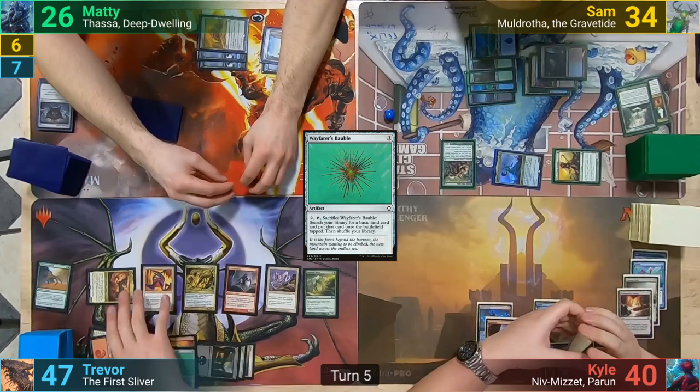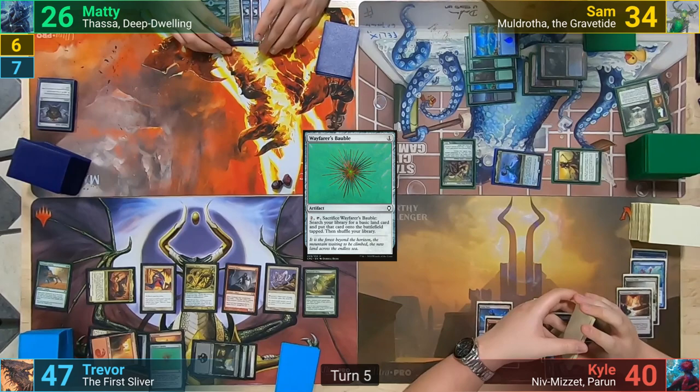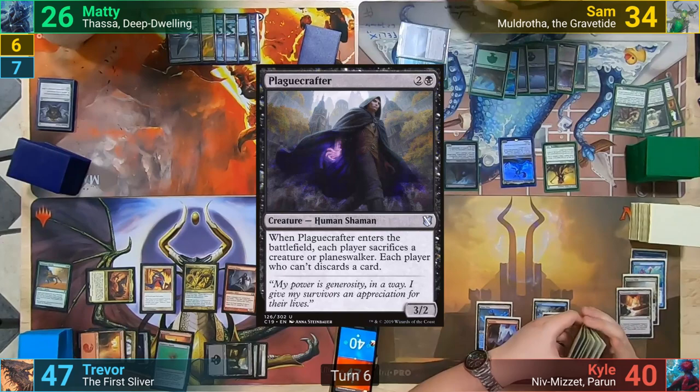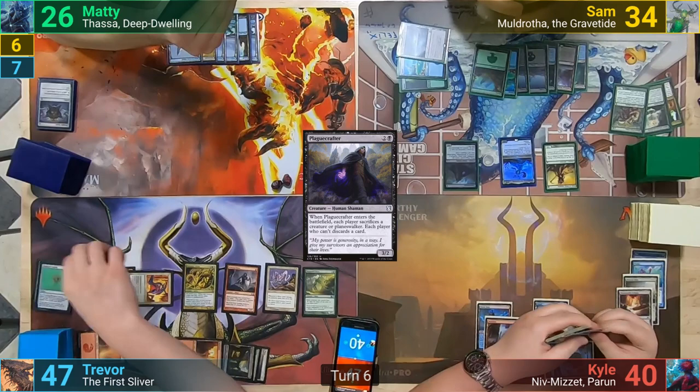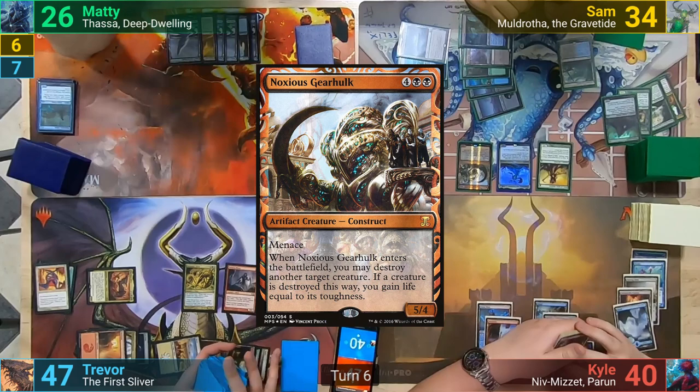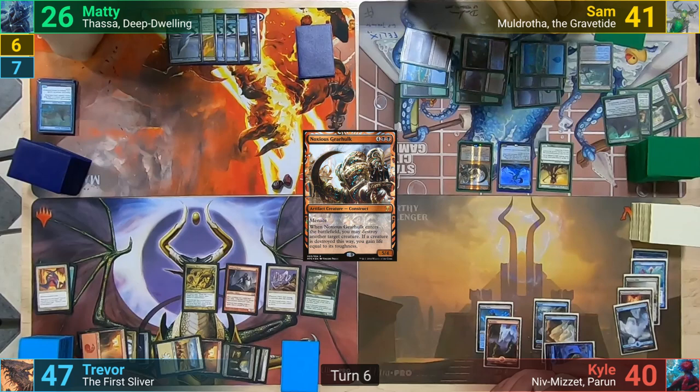Trevor then moves to combat and hits Maddy with the first Sliver, then passes turn. Maddy draws, plays a Snow-Covered Island, and passes. At the end of turn, Sam sacrifices his Sakura Tribe Elder to find a land. Sam draws and plays an Urborg as his land drop. He casts a Plague Crafter, with Kyle and Maddy discarding a card, while Trevor taps his Talon Sliver for mana with the Mana Weft's ability, and then sacrifices a land to use his Bauble, going to find a land, and sacrifices the Talon Sliver. Sam then pays 6 mana for a Masterpiece Noxious Gearhulk, which enters and takes out the first Sliver. Sam gains 7 life and Trevor puts his Commander to the Command Zone.